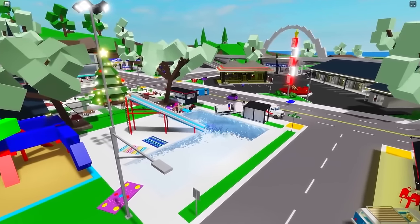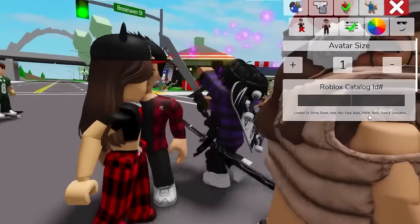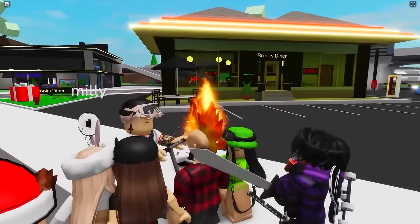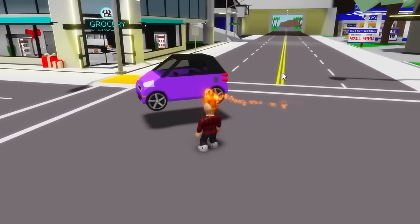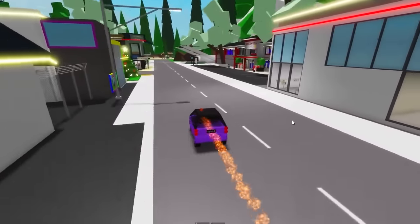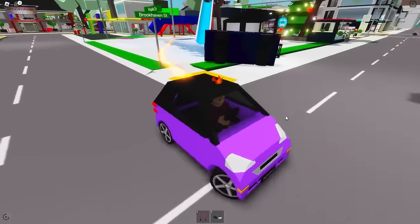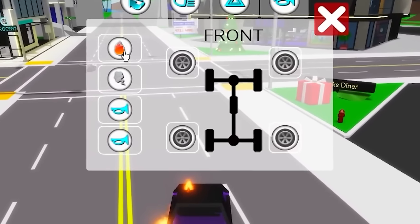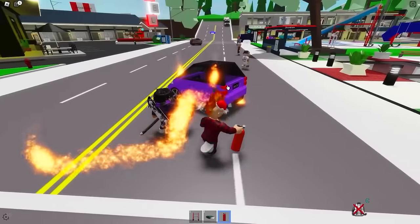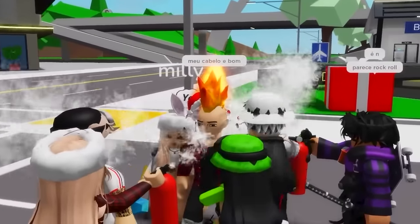Our next one will need another secret item, so we're gonna use this ID. Doing that will make us look a little bit bald, but the best part is that it also makes fire particles appear around us. So if we grab a car and drive around with it, we'll actually look like we have premium in the game. Now if we activate the fire setting we have from premium, our car is gonna shoot out even more fire.